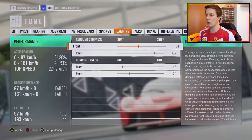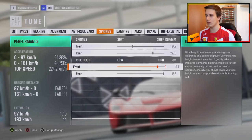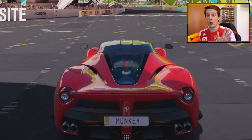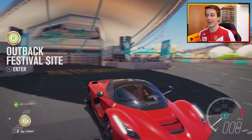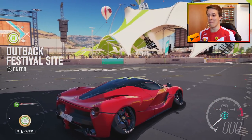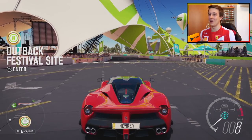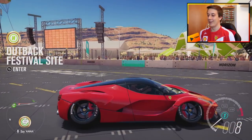Let's go 30 degrees camber, and minus 30 on the other side. We're gonna leave the toe stock and lower the car all the way down. We want it to look ridiculous. At first it looks kind of normal, and then — boom — oh my god!